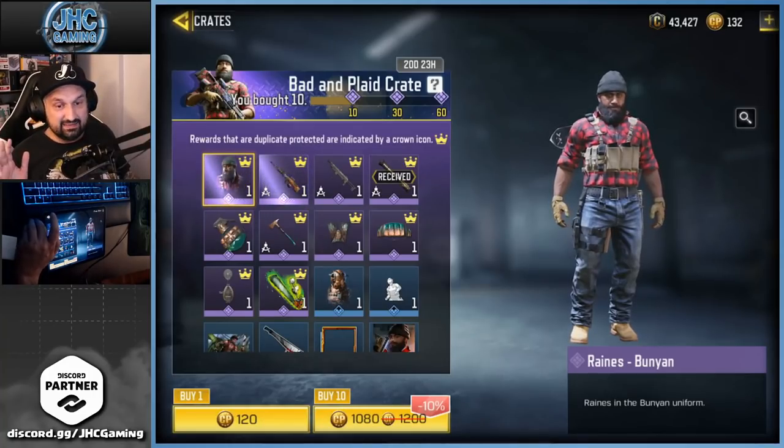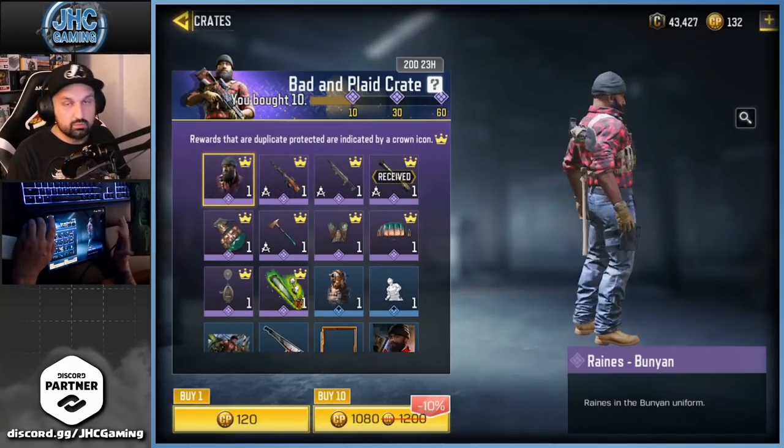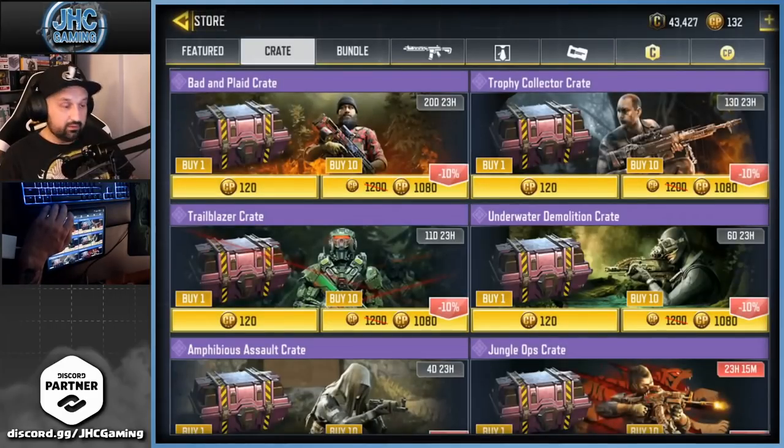Remember last time I spent way too many CP on a bad crate — I should have just stopped at 10, because I could go 60 and still not get the Bunion skin. Bunion is the name, right? It's kind of cool. Let me know in the comments if you opened that crate, what you got, and how much you spent. I guess we'll just wait for a better one.